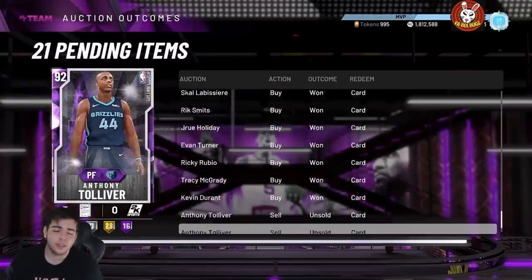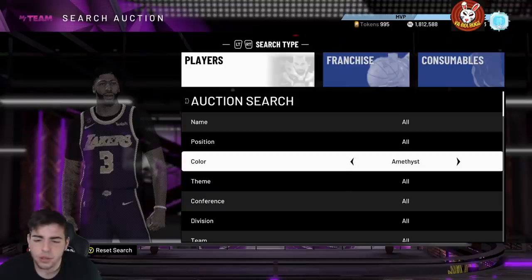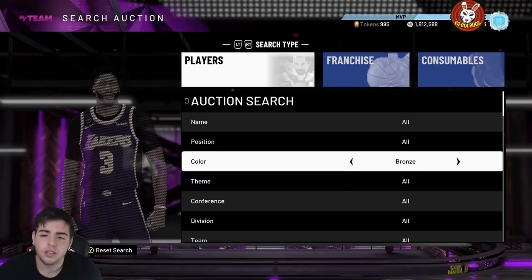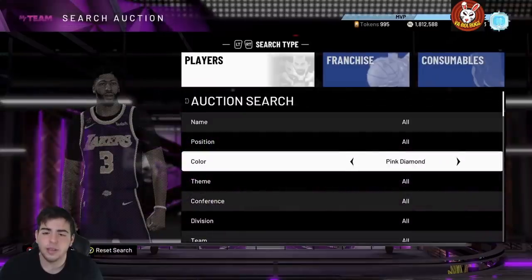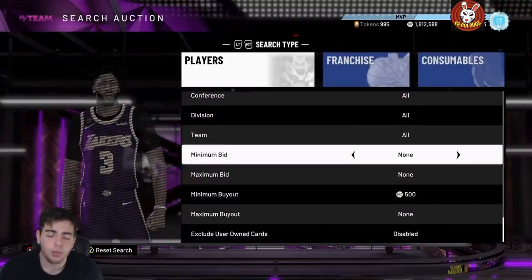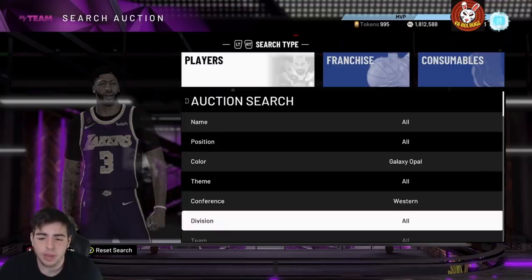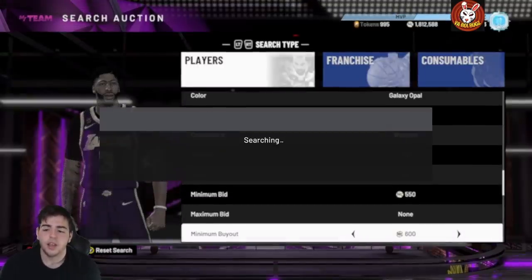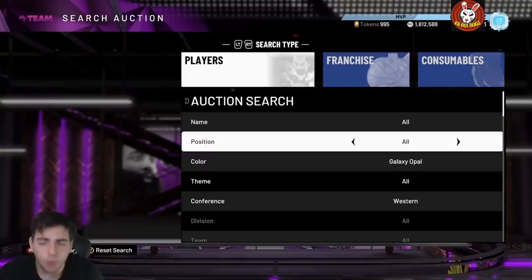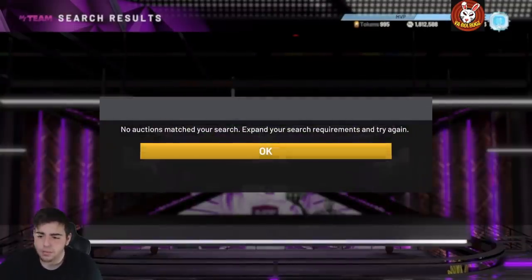So we went over the heat check filter, the diamond filter, the AMY filter, the opal filter, and the ruby filter — pretty much every snipe filter that's going to be deadly. If you have the budget, go big or go home and get on the opal filter. If your auction house is delayed, do not waste your time — sometimes that happens and you will never win a snipe with a delayed auction. That's really all I got for the video, hope you guys enjoyed it. Have a good one, peace.